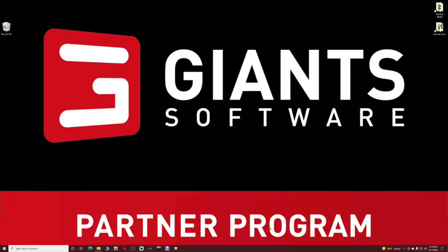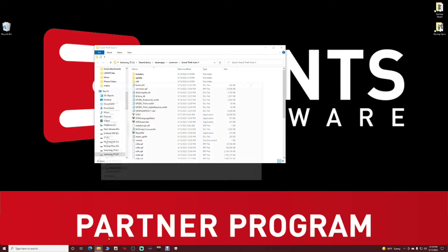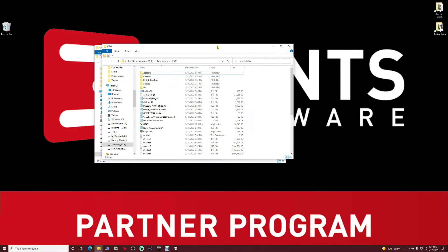The reverting process is always the same — the only thing that changes are the version numbers. So you can go back to that revert video, use the files you have, and revert your game as shown. Now, for Steam and Epic users, if you pull up your directories, let me get mine moved over here.